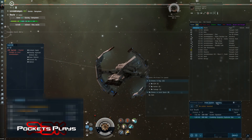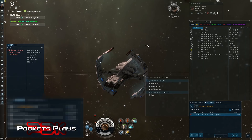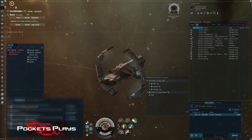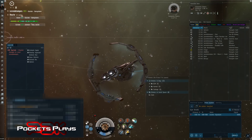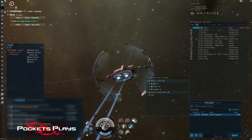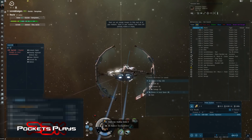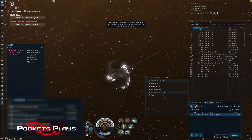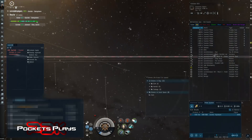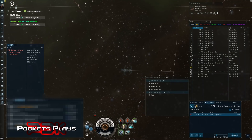We'll just go through the scanning one more time real quick since we still have that second signature. This is what I'd do in lowsec or nullsec — move away from everything, launch probes, and cloak up. We cloaked up. I could also bookmark this location now to have a safe spot in nullsec or a wormhole in case I ever come back.